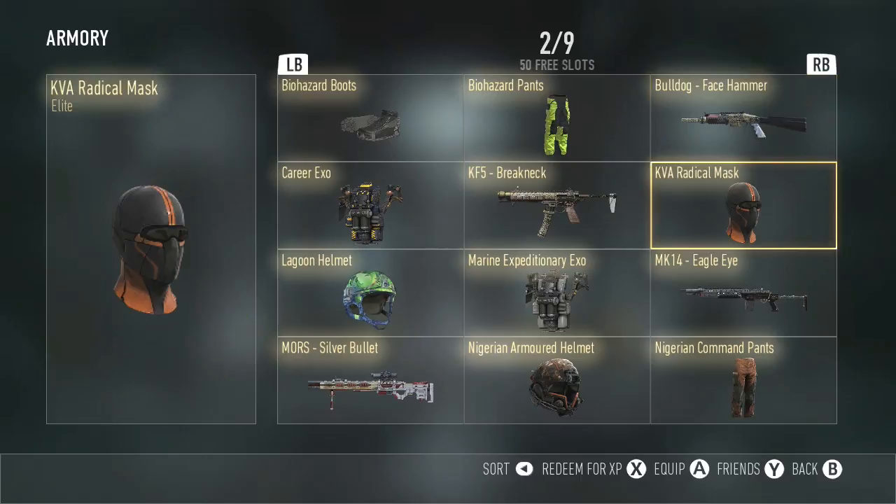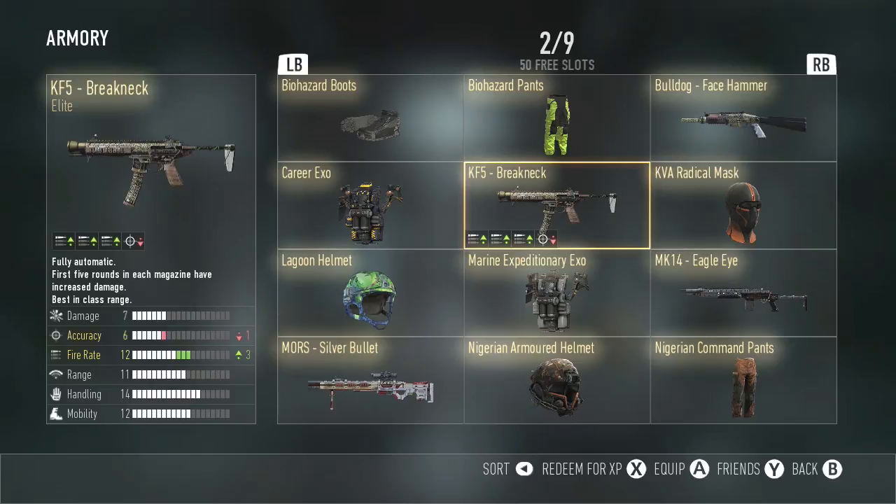Next, we have the KVA Radical Mask. Next, we have the KFI Breakneck. My throat's kind of sore. KFI Breakneck — plus three fire rate. This gun is really good for objective-based game modes like domination, hardpoint, kill confirmed — where people are rushing. It's a really good weapon to pick people off.